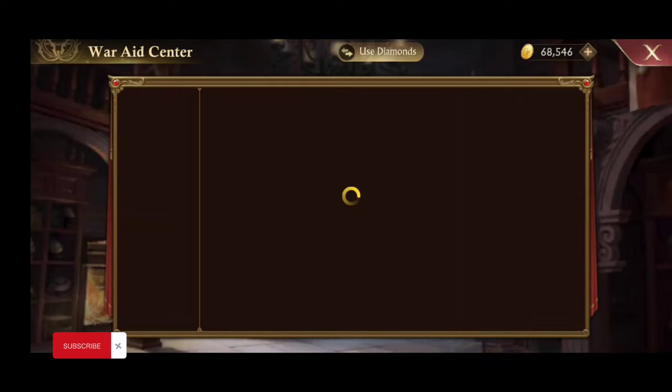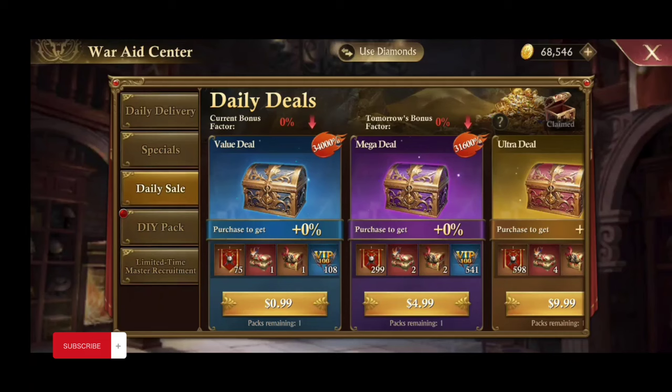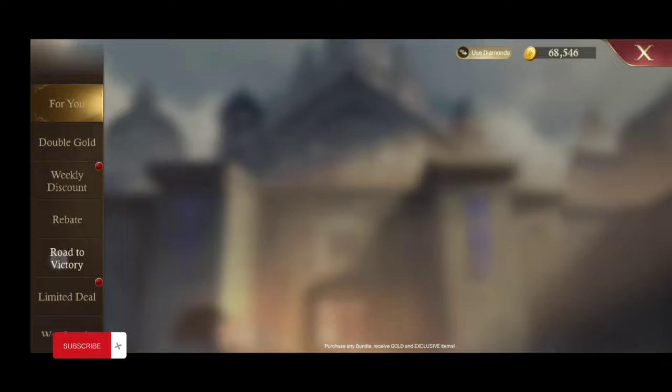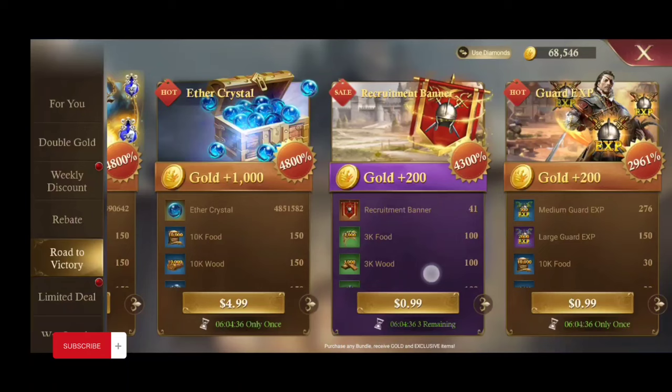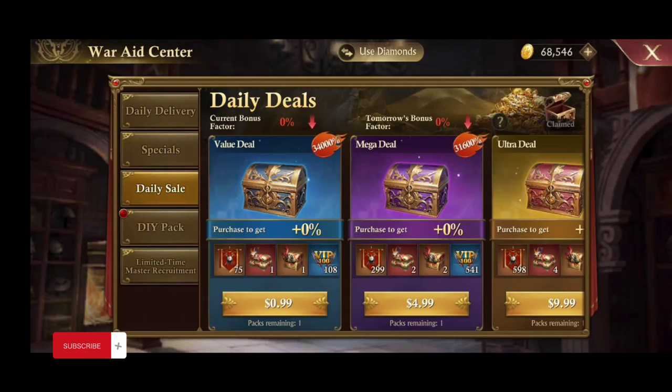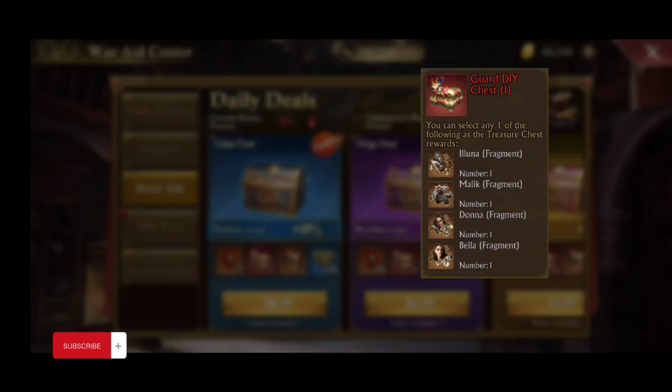If you want to buy some, the War Aid Center under the daily sale gives you some there — it's not great, but it's better than the ones in the limited deal. I think it's the Road to Victory — you get 41 for $0.99 and 138 for $5 there. You'll be better off waiting until every Friday to get the War Aid deal, where you get twice as much for $5 for the same amount, plus two extra chests.